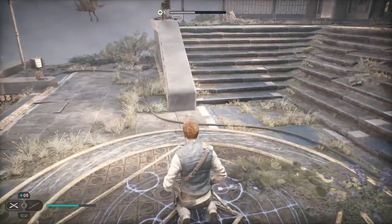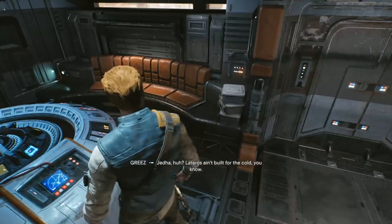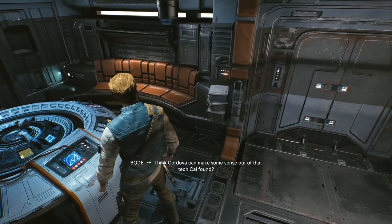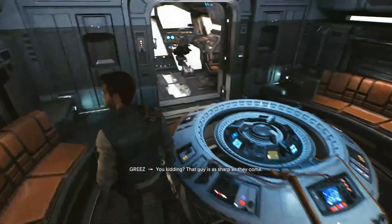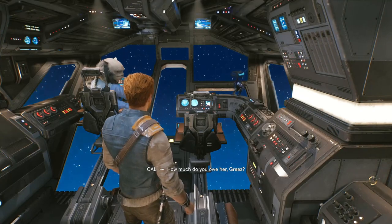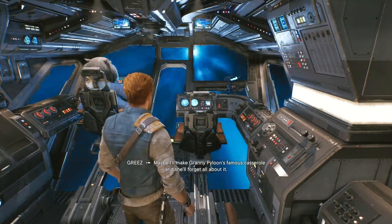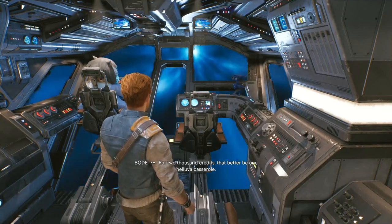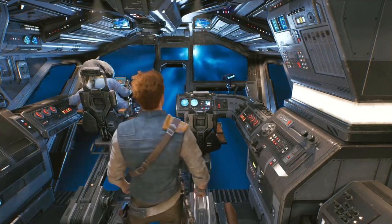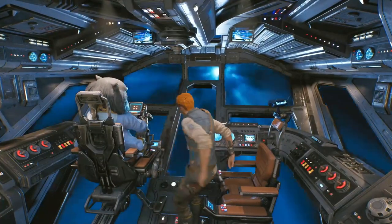Let's stop here. Okay, let's make our way back to the Mantis. Right guys, we're back on the Mantis. I've already taken liberty and plotted our course for Jedha. We're gonna show this to Cordova and see what's going on. I can't wait to see Greez again. Skill points will be done off camera, remember that. Right - let's sit down for this journey. Ready to get to Jedha!